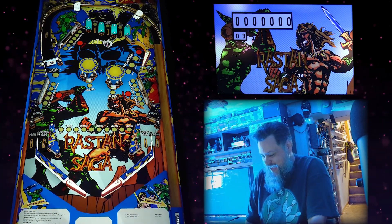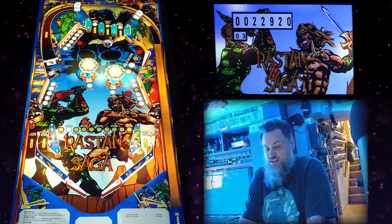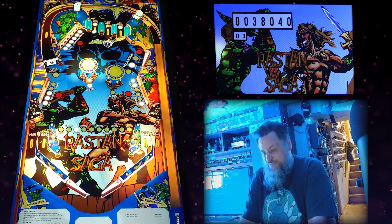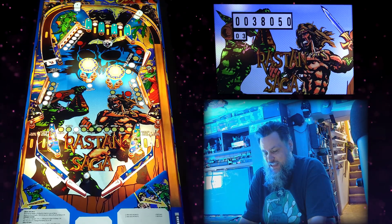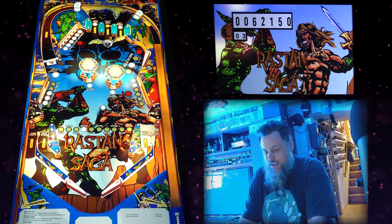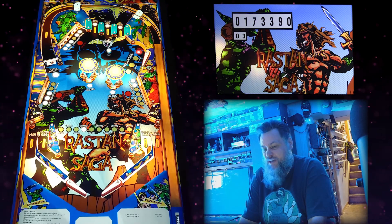Starting a new game. What lights the spinner — whether it's worth 1,000 or 10,000 points — is just hitting a slingshot; it alternates between on and off. We've hit the drop target to activate the pop bumper. It's kind of tough when the spinner isn't lit. When it is lit, go for spinner points; when it's off, go for the drop targets. That might be the best strategy for getting points.